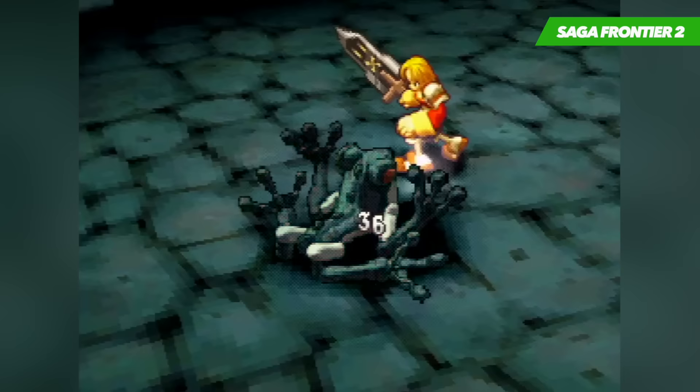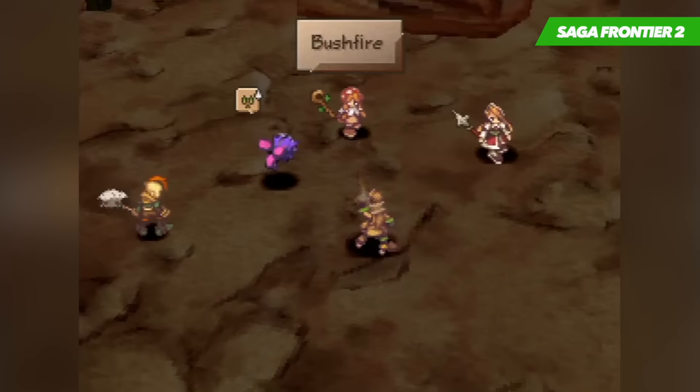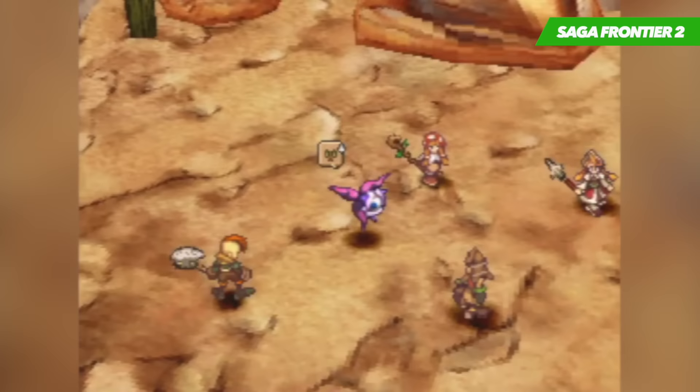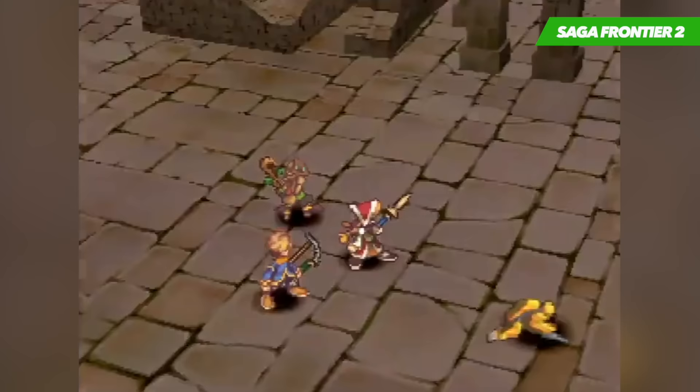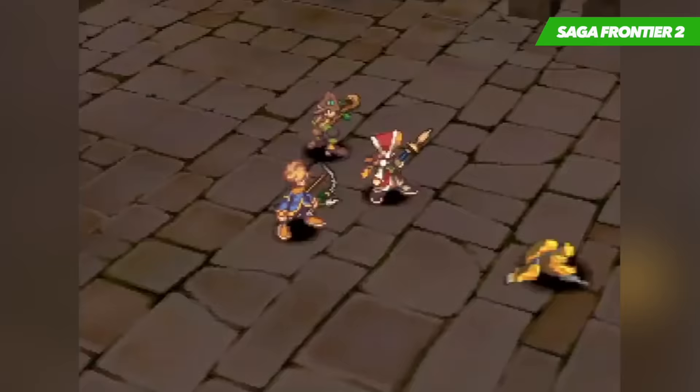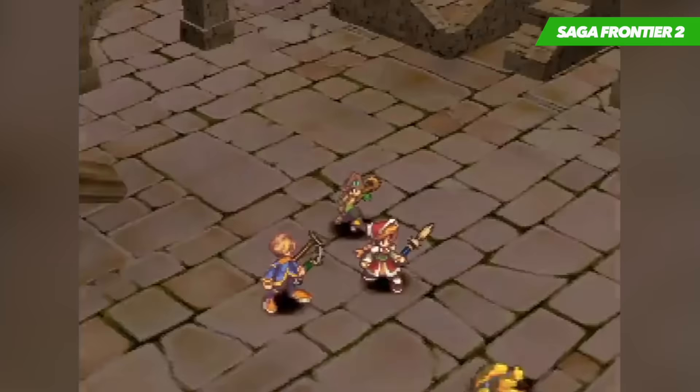The most striking feature about the game are its visuals — they take on a sort of hand-painted, watercolour aesthetic. All of the characters are nicely animated, and the sheer amount of polish that has gone into everything, from the way each attack plays out to the slick and smooth transitions, it's all nicely done. If you're looking for a new RPG to jump into on the PlayStation 1, Saga Frontier 2 is a great option.